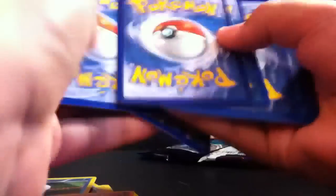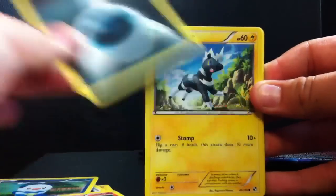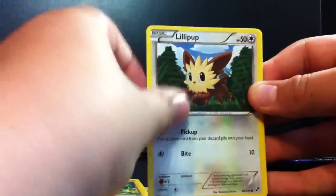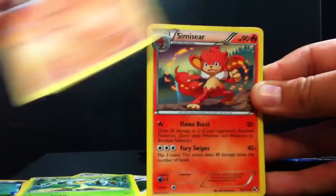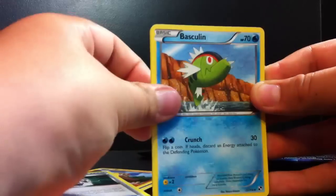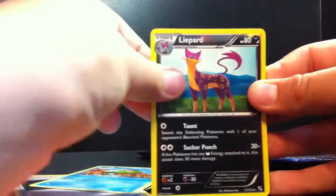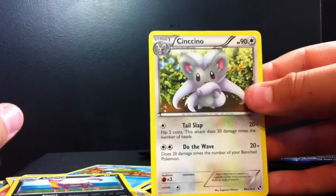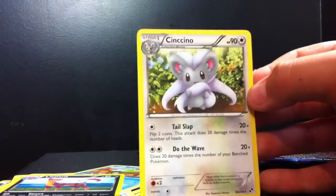Okay, so we got a Darkness Energy, another Blitzle, a Lillipup, a Snivy, a Timburr, a Simisear, a Pokemon Communication, a Basculin, our Reverse Holo is a Liepard, and our Rare is a Cinccino. Yay — well, not really.